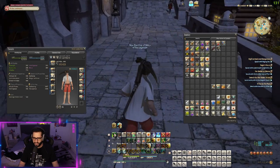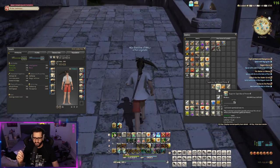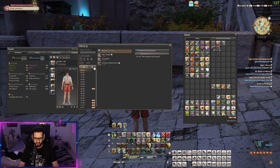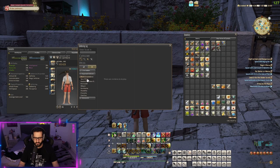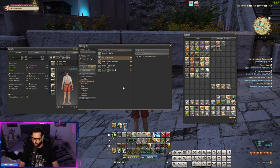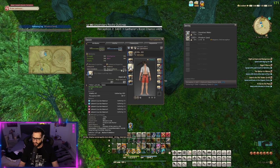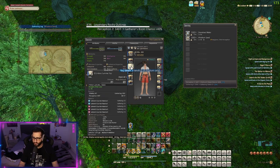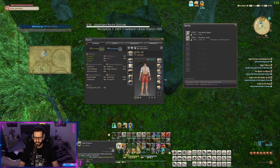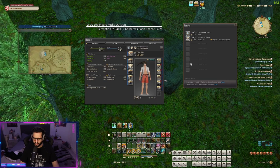Gatherers have a spirit bonding cap, so we can only use a superior spirit bond potion because the cap is +6. Use that potion, then go to your gathering log by pressing B and navigate to regional folklore. Check your perception and see which item you can comfortably farm, then right click to gather. You can use solid reason to get another gathering attempt, which can proc wise to the world for yet another attempt.